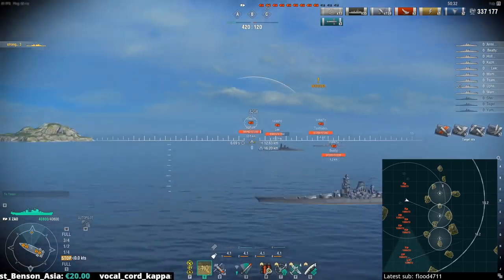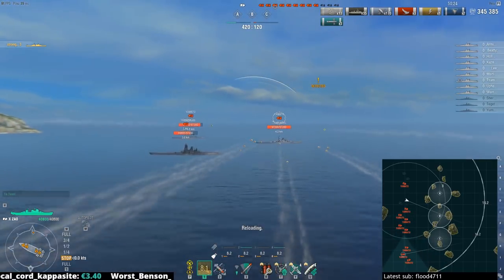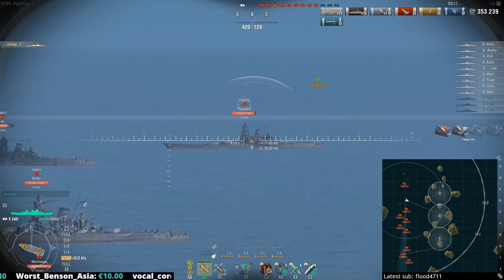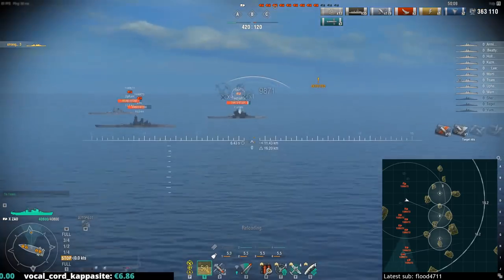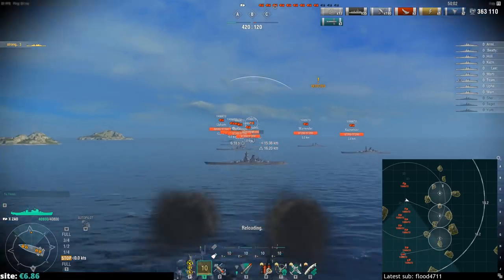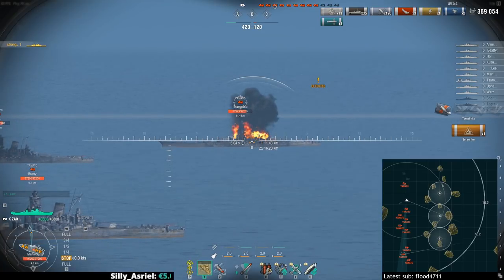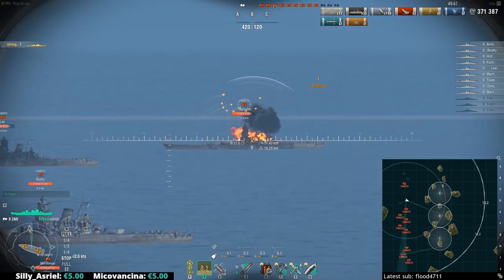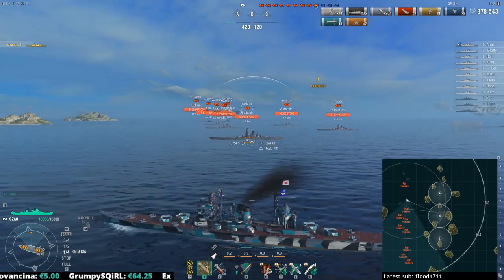With high-explosive shells against a Yamato, the 32mm side plating plus the fairly sizable superstructure means the first couple of HE salvos you send before saturation can cause a lot of potential damage. You can see almost 8,000 damage with a Zao. Other cruisers with less HE alpha will deal less damage per shell. The Zao has 1,122 damage per non-saturated HE hit, compared to Hindenburg's 825, Dmitri Donskoi's 825, and Des Moines' 926. Eventually at some point they're going to stop dealing full damage as saturation kicks in.